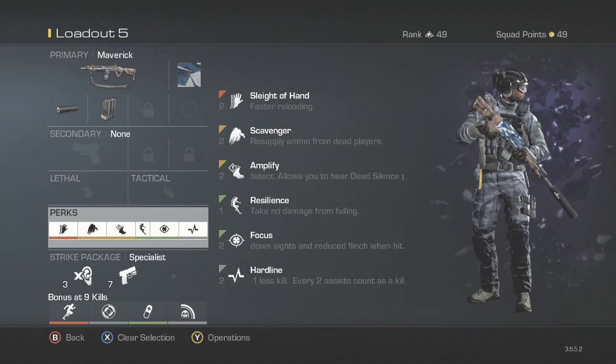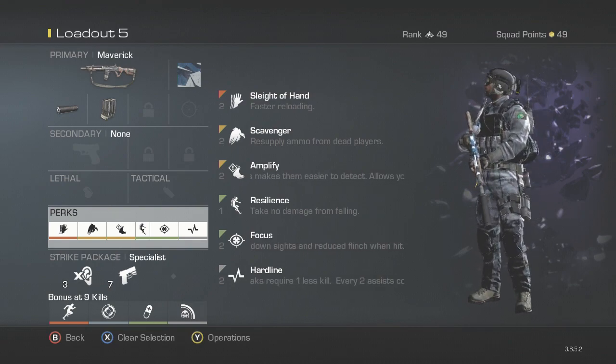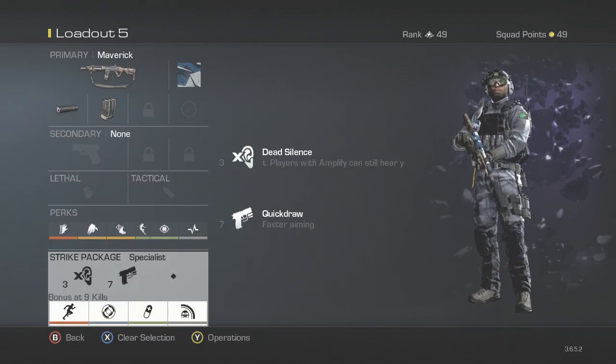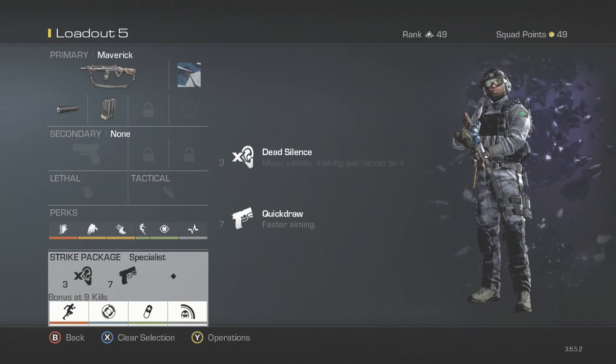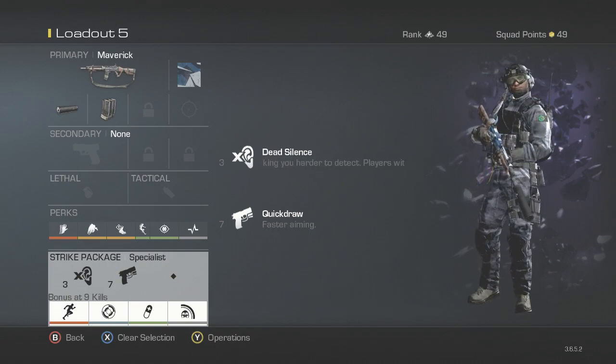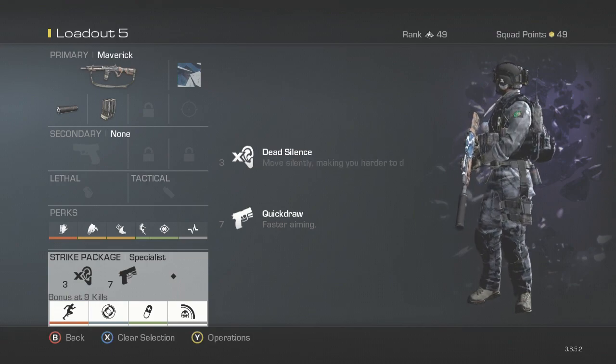Hardline is a very overpowered perk, especially when you're going for chem strikes and score streaks. When I'm using the Maverick Assault Rifle, I love to use the Specialist care package — or the kill package kind of thing. I like to use Specialist on pretty much all of my classes, apart from snipers and shotguns. I find it a lot easier because you have a load of extra perks — on this class I have six extra perks, which is pretty decent.